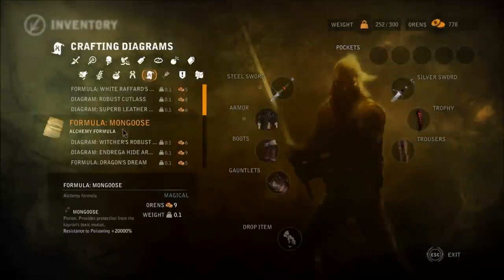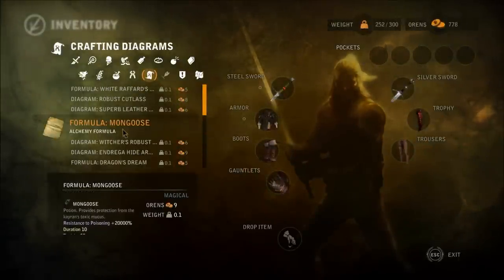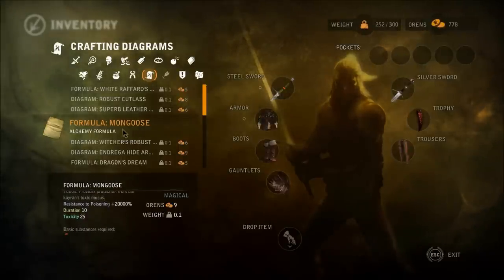For alchemy, we need formulas. For example, here we have the Mongoose elixir. It will increase my resistance to poisoning by 20,000%. Formulas can be found at random merchants.